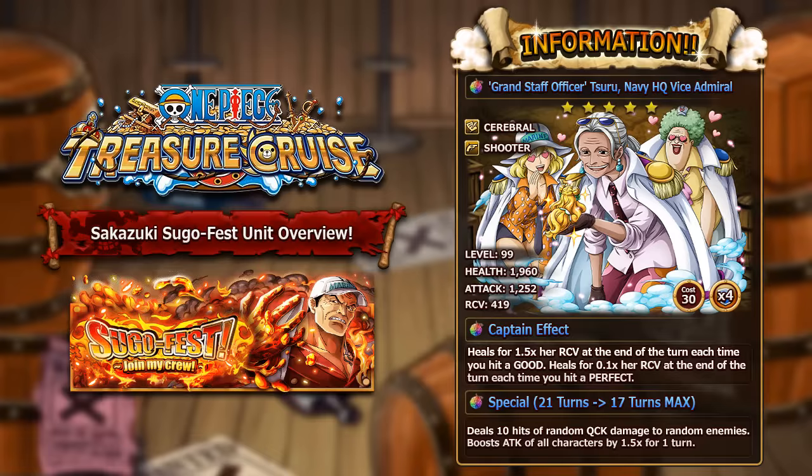The third unit is Grand Staff Officer Susuru, Navy HQ Vice Admiral. She is a quick cerebral shooter character and at max level she has nearly 2,000 HP, 1,252 attack and 419 recovery. She has 30 cost and four socket spots. Her captain ability heals 1.5 times her recovery per good hit and 10% of her recovery per perfect hit. It's a rainbow captain but doesn't boost attack, which is a downside. She can be used for zombie teams but Corazon is probably a better option.